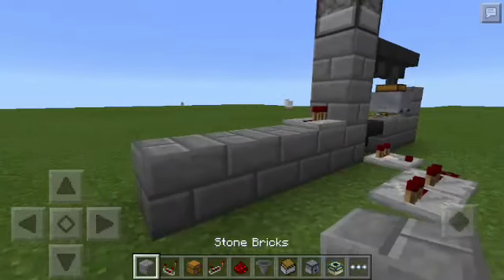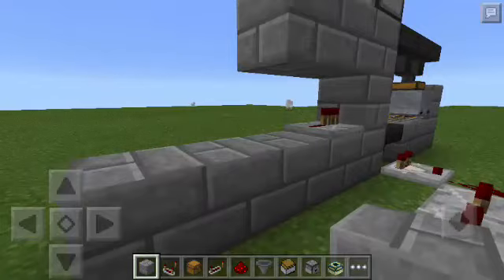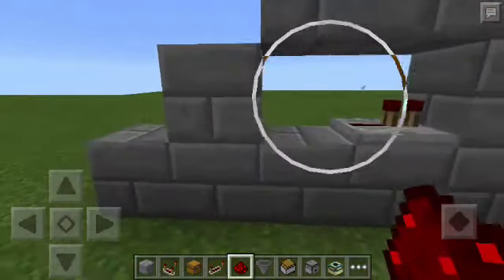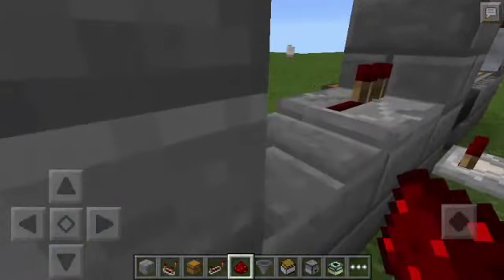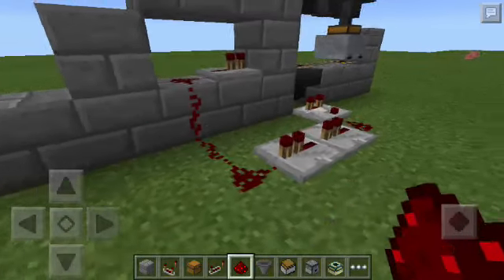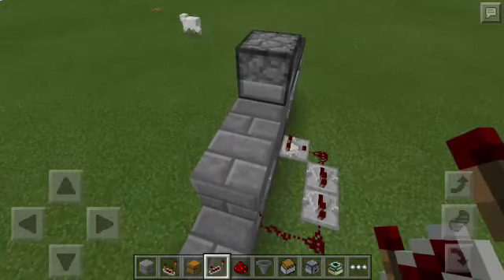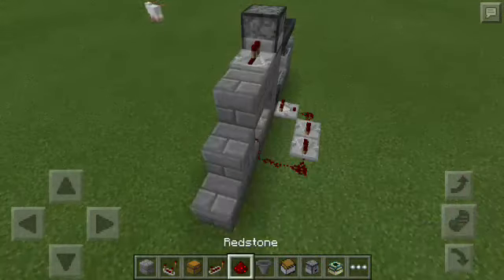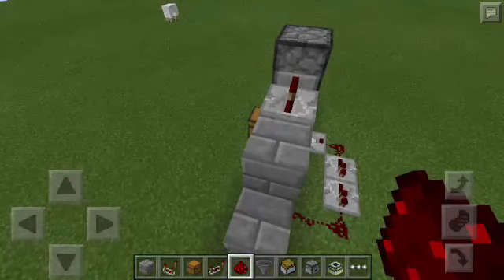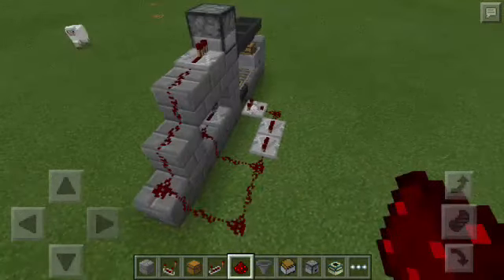Then I'll put 2 more stone bricks here — 1 and then 2 — and then another one here. Then let's connect this redstone repeater to the other 2 redstone repeaters using redstone dust. And then I'm going to put another redstone repeater at the back of the dropper, and connect it going to the other repeaters.